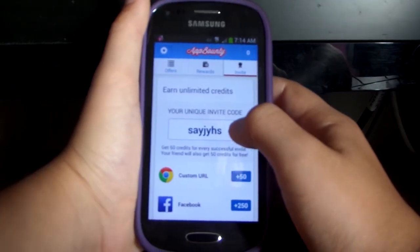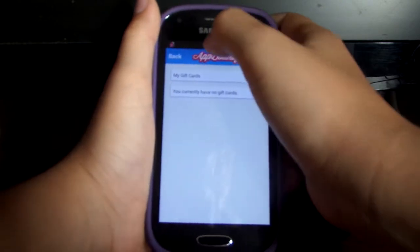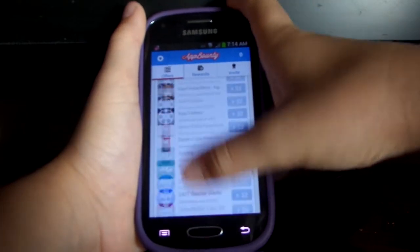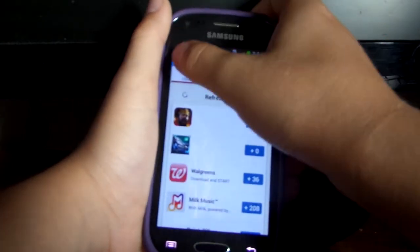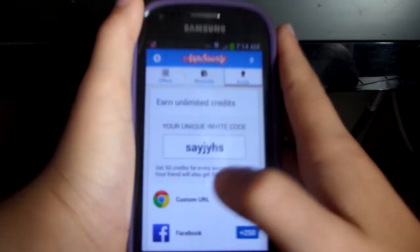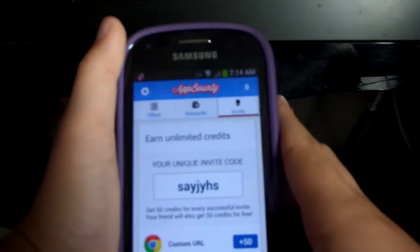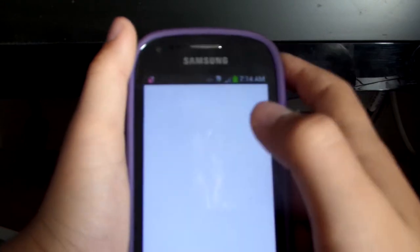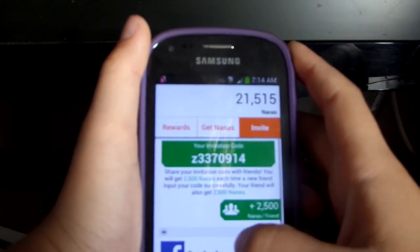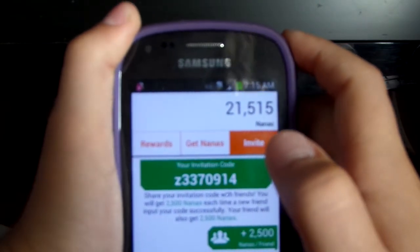So this is my invitation code. Once you get AppBounty, this is my invitation code for AppBounty — right there. I'll pause it for you. Now let's go to AppNana, and I'll show you my invitation code there. My invitation code is Z3370914.